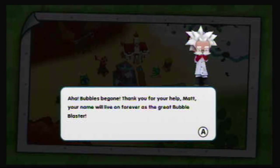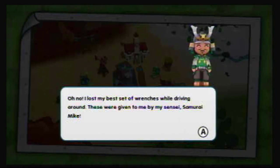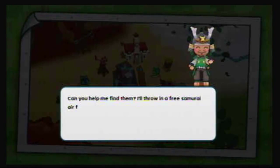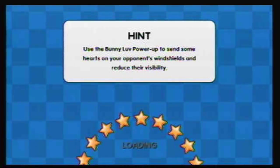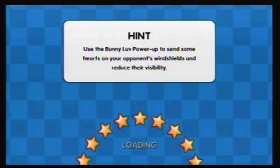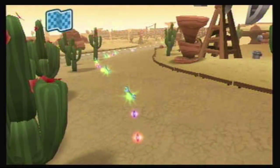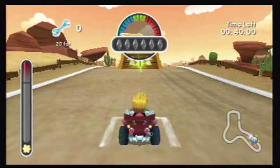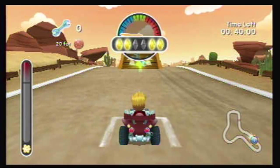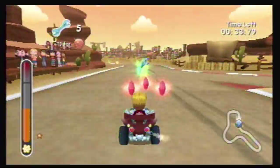Bubbles be gone. Thanks for your help, Matt — your name will live on forever as a great bubble blaster. That's such a rewarding name. Let's talk to Samurai Bob now and see what he wants. I lost my best set of wrenches while driving around — these were given to me by my sensei, Samurai Mike. Can you help me find them? I'll throw in a free Samurai air freshener. It smells like discipline. Okay, so this is an item collecting challenge — you basically just need to try to get as many of a thing as you can. These work a little differently. Just don't jump there.